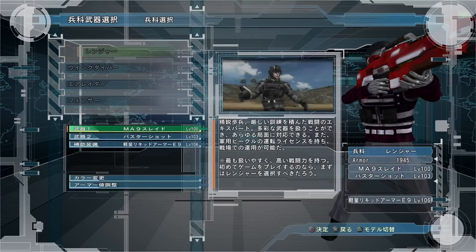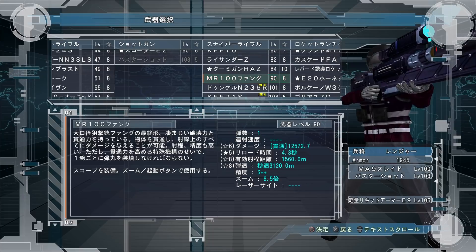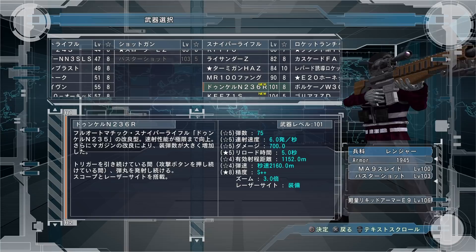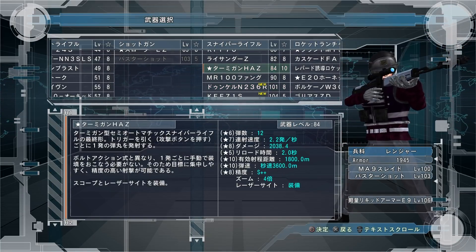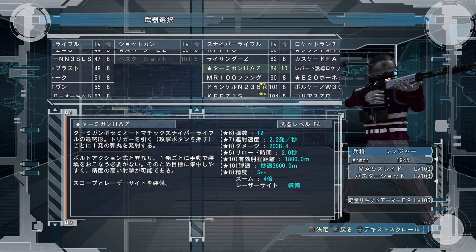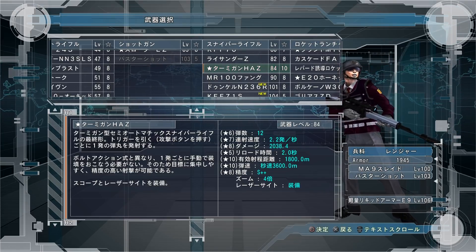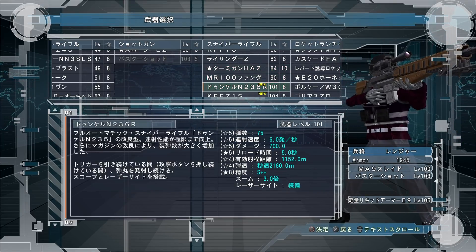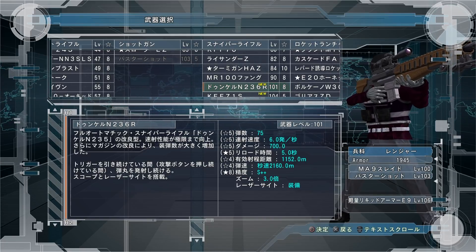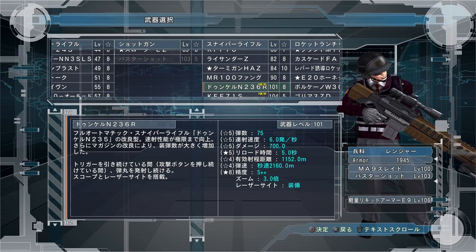Alright, on to sniper rifles. He actually has a couple of new sniper rifles this time. Good news — he has a fast-shooting sniper, but you can actually hold the trigger on it. You don't have to worry about spamming the trigger. His previous best sniper you had to pull the trigger 2.2 times a second, which was kind of hard to get the exact timing. This new one does 5,311 damage per second. So it's not ridiculous, but it's definitely not terrible by any means.